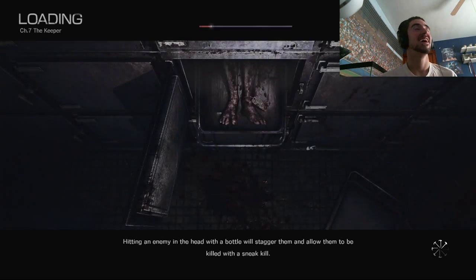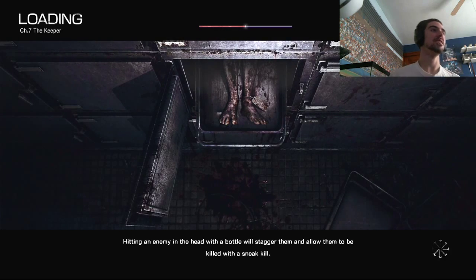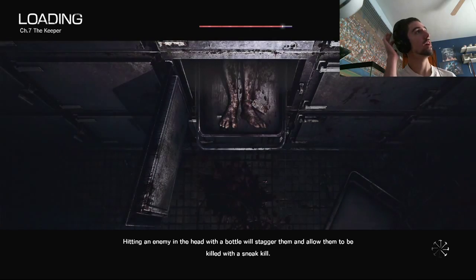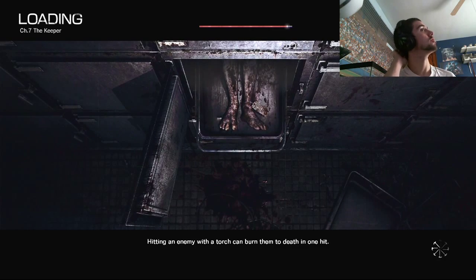What the fuck was that — I just got impaled! Tip: hitting an enemy in the head with a bottle will stagger them and allow them to be killed with a sneak kill. Oh, that's pretty nice. Too bad there's no bottles here.